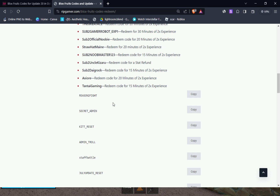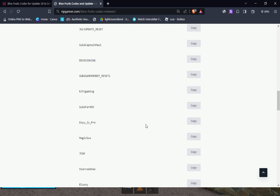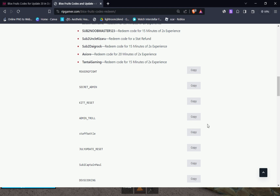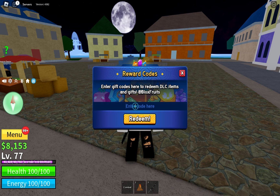They have not released any new codes — all codes are old — but if you are a new player you can use them. I have written all the codes here. This one will give a 2x EXP boost for 20 minutes, and this one called 'kill a reset' will give you a stat reset. I'm going to copy and paste the code to redeem it. This one came up as invalid.